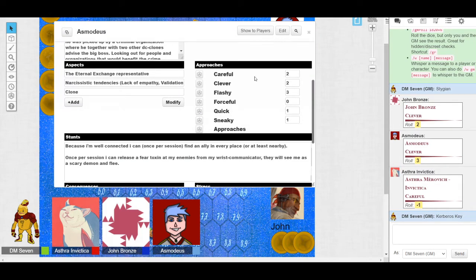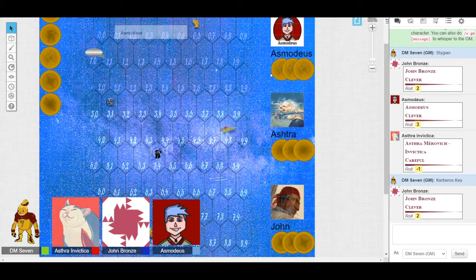John heads to the first room on the right — the engineering bay — where he might be able to restore gravity and lights using a tech check. He does so cleverly. The devices aren't broken, so he gets a plus two — he's able to turn the lights on and restore gravity, though it's slightly lighter than it should be. Coins fall to the ground but it's not quite normal human gravity.